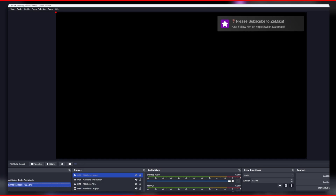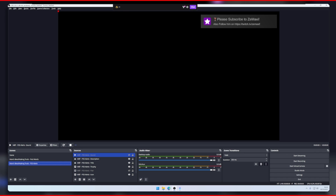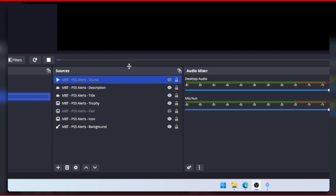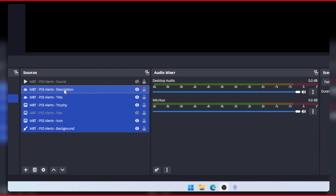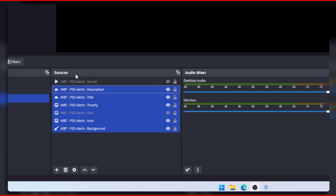You are not done though and there are a few things you will have to adjust by yourself. In the scene that has just been created, group the sources together by selecting the background source, hold the shift key and then select the description source. Make sure you don't select the sound source.